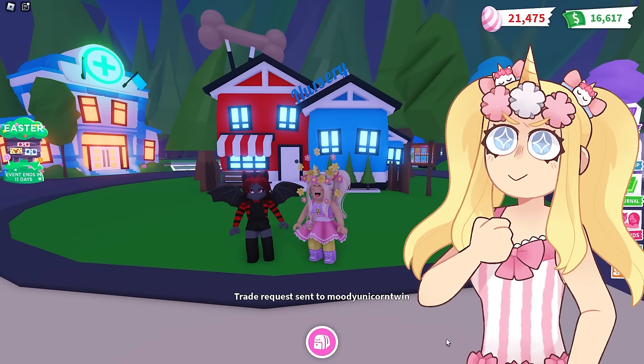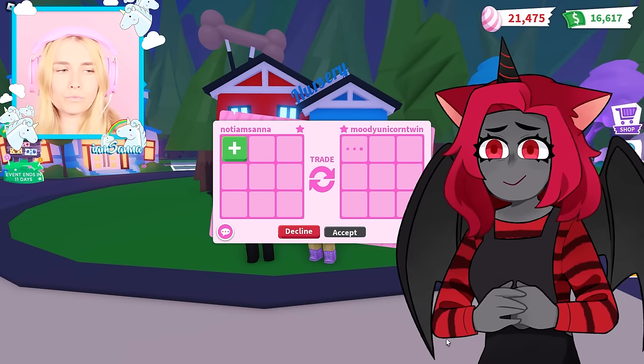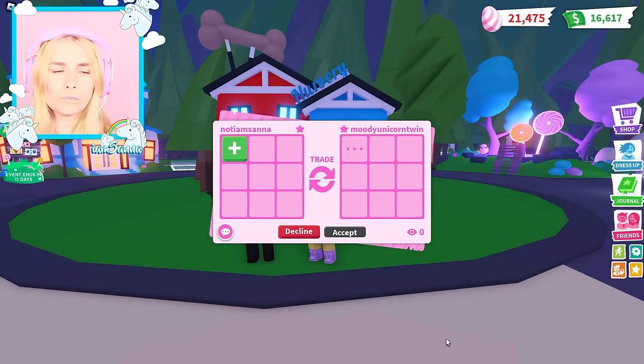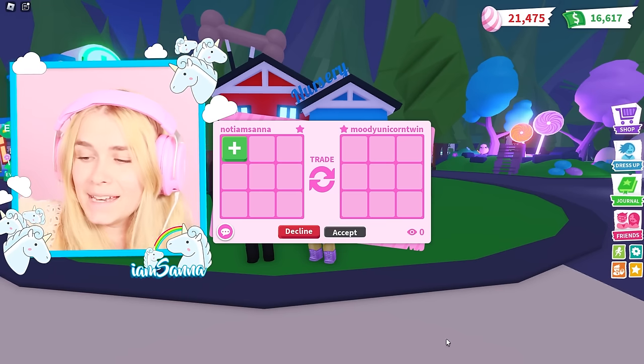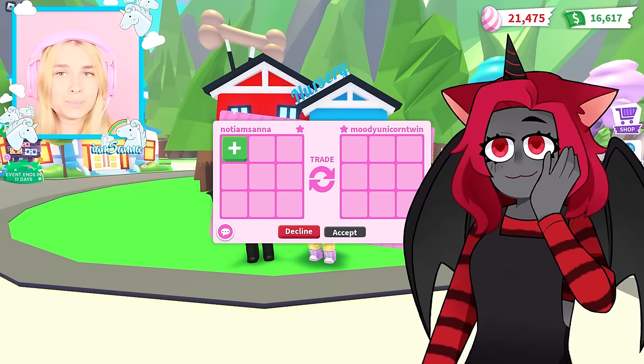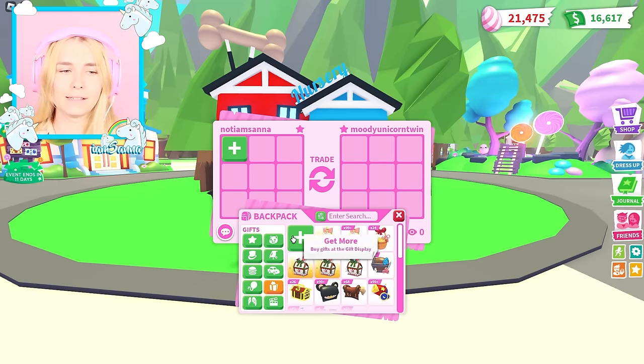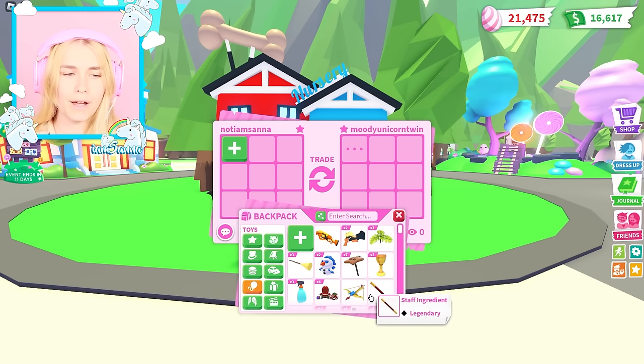I'm gonna let you pick the color first, so I'm sending you a trade request and then you're gonna pick the color that you want me to trade you. I'm gonna scroll through my menu, close my eyes and pick whatever color pops up. Brown! Okay, I'm gonna have to give you brown items and pets. And I'm gonna pick green — so you have to give me green items, I'll give you brown.